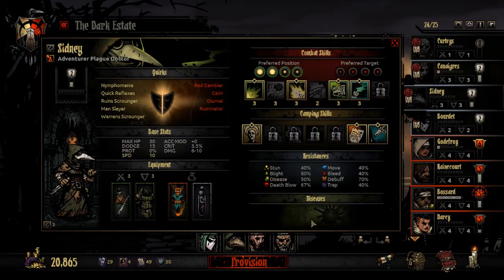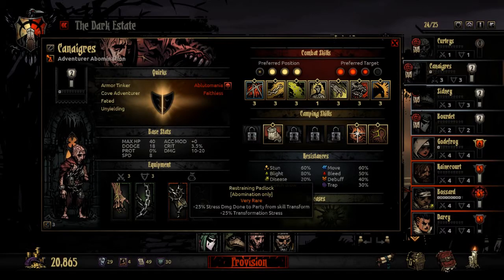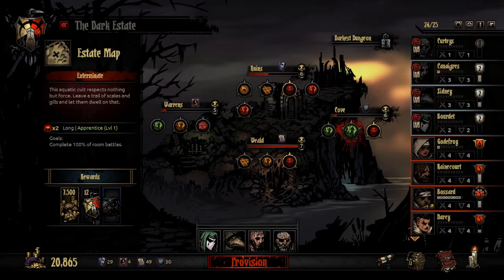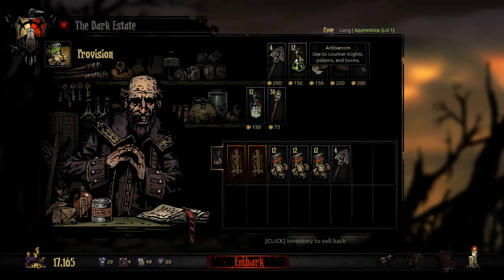Plague doctor I've given the witches file and the blasphemers file - I've done that dozens of times before so no need to go too much into that. The abomination I've given the padlock of transference and the restraining padlock. The restraining padlock reduces the amount of stress damage that the abomination causes in the party as well as to himself, and the padlock of transference increases his stun and blight skill chance, which are basically the abilities that he has while he is still in human form mostly, so those abilities should be more effective and more useful. That also means that when a fight appears particularly easy we don't need to transform into a beast, saving us a bit of stress damage. Anyway, gonna bring food - the maximum as I always do because I'm stupid that way - then we're gonna bring four shovels.